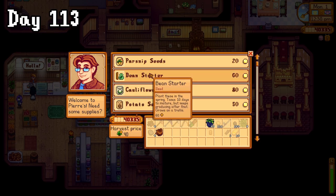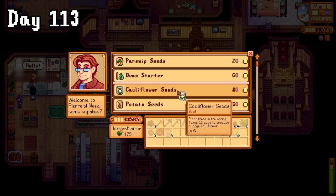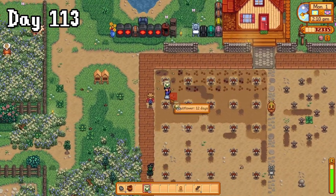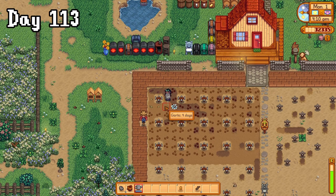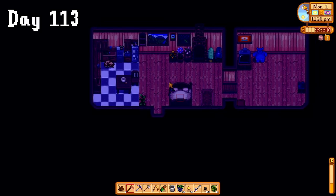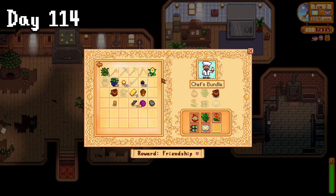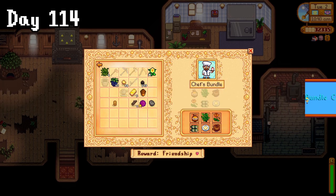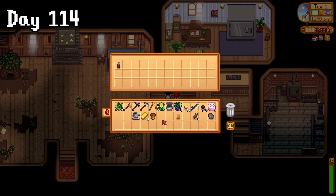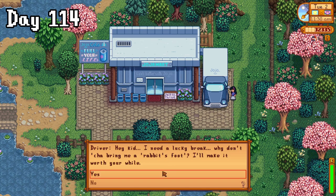Now it was time to get our seeds. I grabbed a few garlic because they were new and, well, garlic is life, and then grabbed 96 cauliflower seeds. We ran home and got to planting, and it was at this point I was regretting not upgrading my watering can over winter because now I had to water all of these one by one. On day 114, we woke up with our red cabbage finally being ready. Having just picked up a truffle from the pigs, this meant that the last thing left for the community centre was now the pomegranate. I went to drop off what I did have and was super excited about the seed maker.